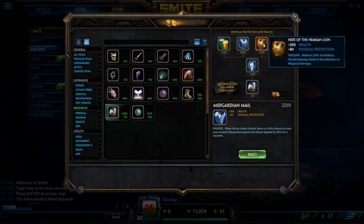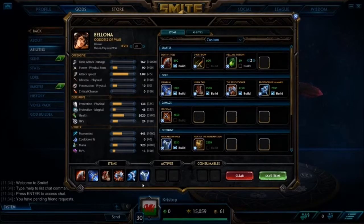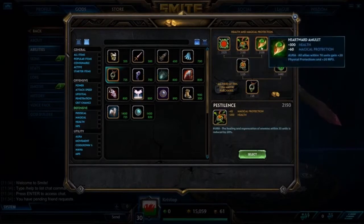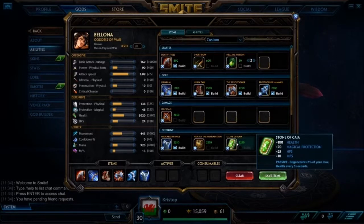After that we go into our defense. We want to start with Midgardian Mail or Magi's Blessing — I've talked about this before, you can go for either one. And then finally a situational last item. I always like to go magical defense — you can get any one of these. Stony Gaia — I've talked about Stony Gaia, but I love Stony Gaia. It's amazing. That could be your full build.